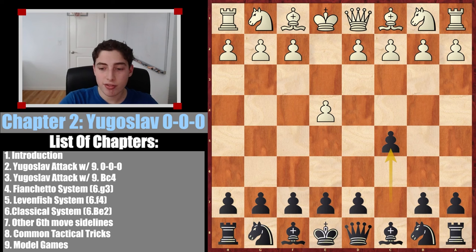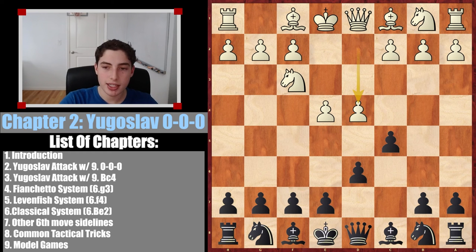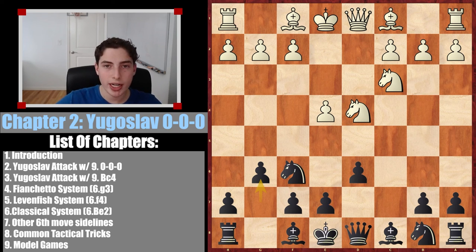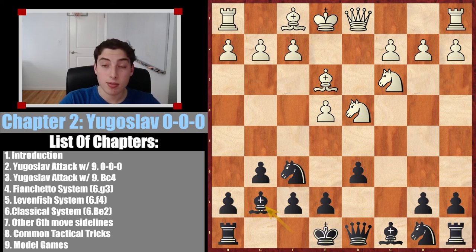The Yugoslav attack goes: e4, c5, knight f3, d6, d4, takes, knight takes, knight f6, knight c3, g6. As I discussed in part 1, white's most critical choice here is bishop e3 — that's the Yugoslav. This is one of the two chapters you really need to focus on, maybe even memorizing the moves, because it's very common and the most important objectively. If you don't play this correctly, white is simply going to be better, coming quickly with an attack.